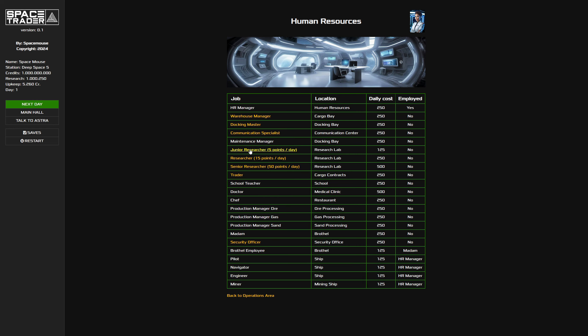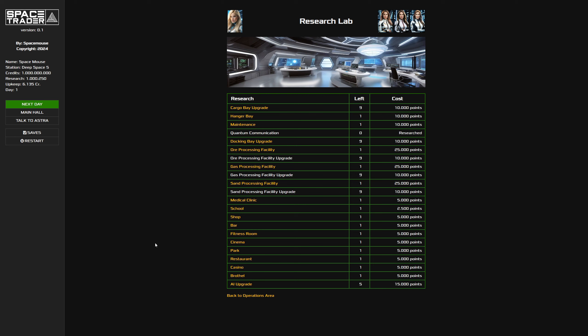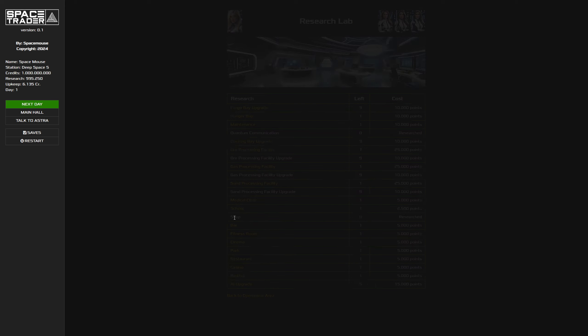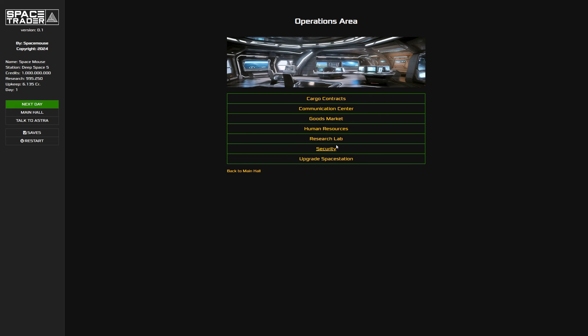Now we have an HR manager - we can see a picture of her, confirming someone is assigned. Let's hire some researchers - we have a senior, junior, and a normal one. If we go back to the research lab, we see three people assigned there plus Astra. Other things like the bar, cinema, and similar areas don't need a manager - Astra can handle those.